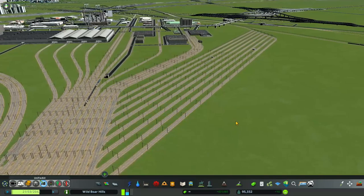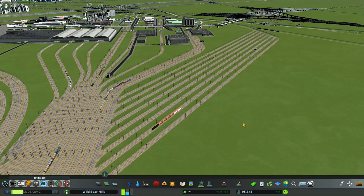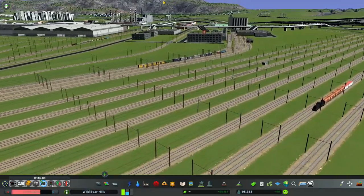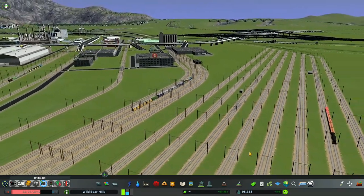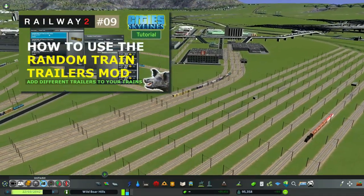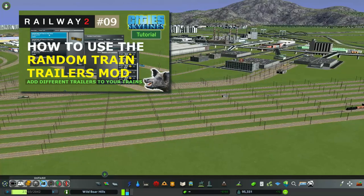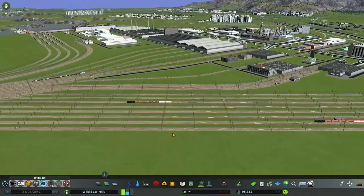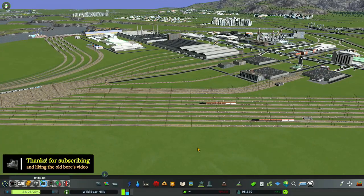In the next video, I'll show you how to plop down some static trains in this switching yard. If you're wondering how I've got these nice trailers on these trains, you can watch a video that I made on how to use the Random Train Trailers mod. Thank you for watching The Old Boar Plays City Skylines. Cheers!